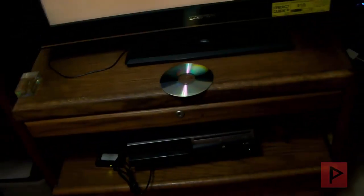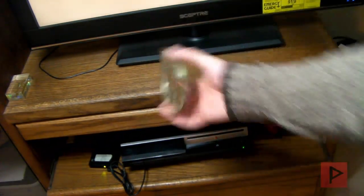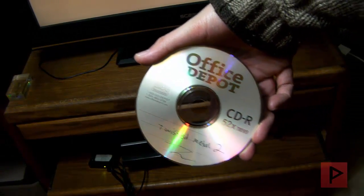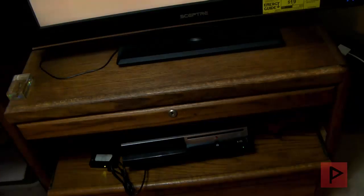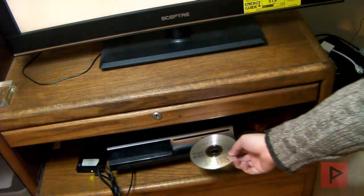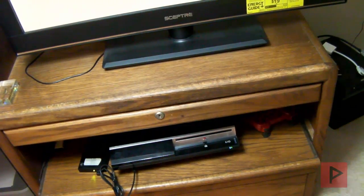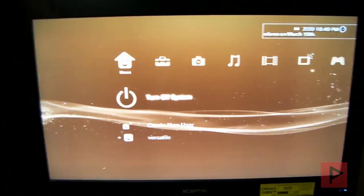So in today's example, what I got here is — let me go ahead and take my disc — I got a backup copy of one of my favorite games for PlayStation 1, Twisted Metal 2. Let's go ahead, put this inside the PS3 tray, like so. And just to let you know, I'm running the latest version of Multiman.